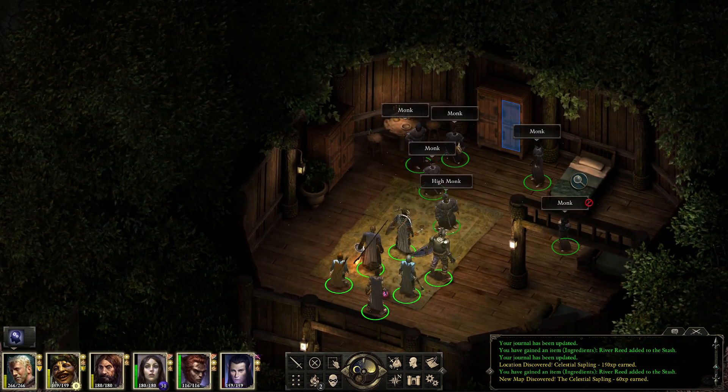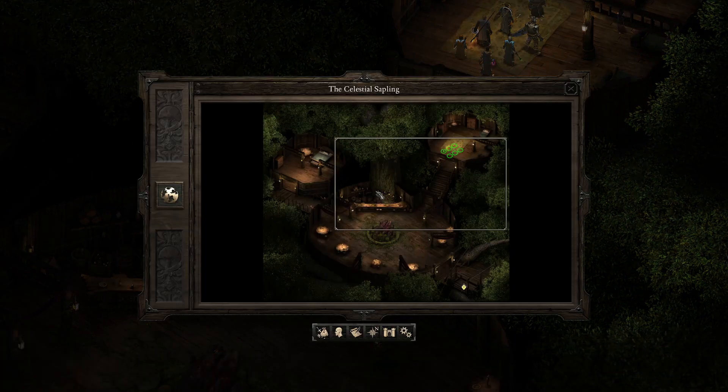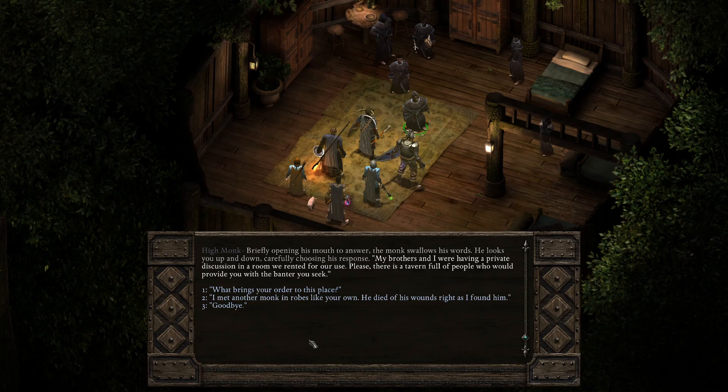The bed rocks with a gentle swaying of the tree — because this is a tree house! I love wooden structures and tree houses. We find a monk who greets us with irritation: 'This room needs a proper door. My brothers and I rented this space for some measure of privacy in this foreign land.' When pressed on who he is, he says they were having a private discussion in a room they rented and directs us elsewhere.